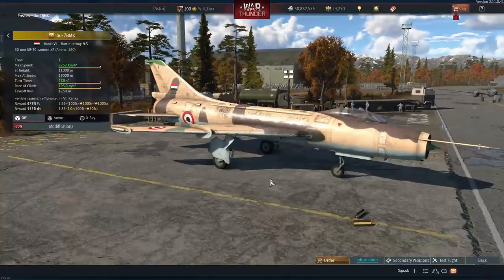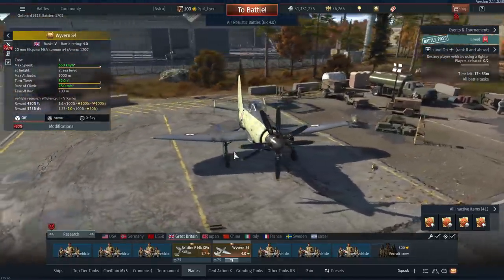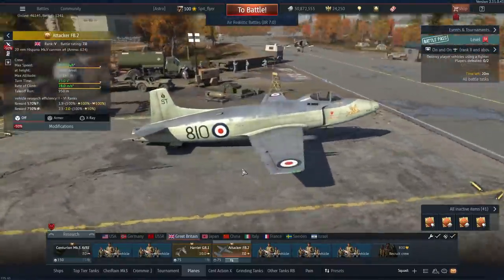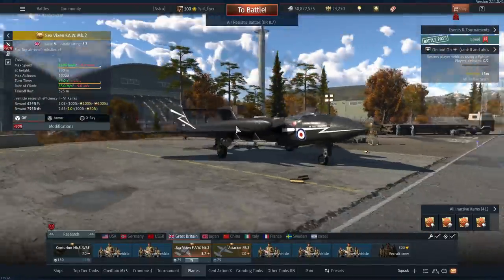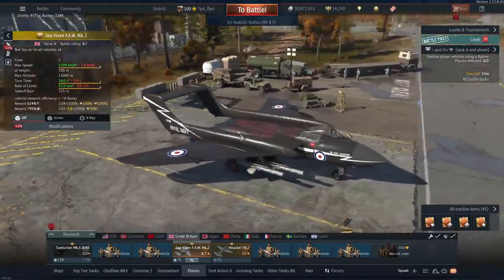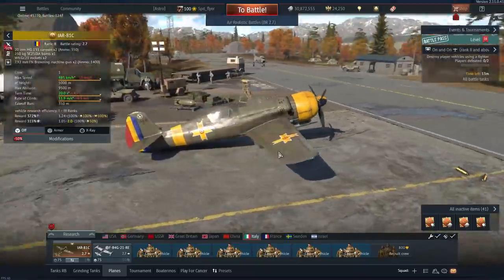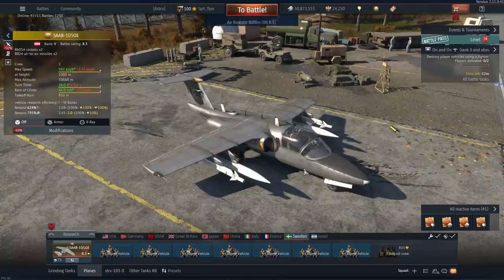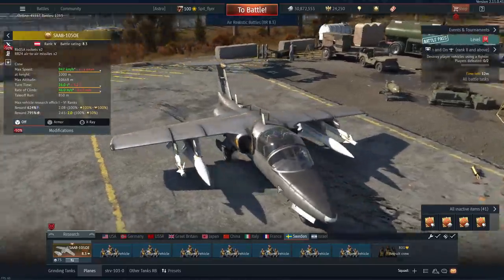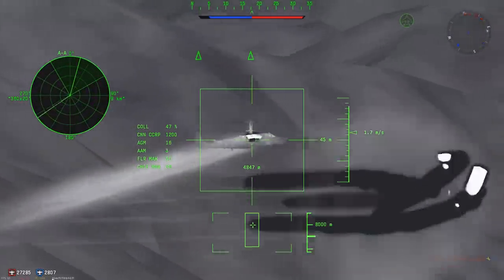Continuing on, we have the Wyvern S4 with excellent speed and a wide variety of weaponry, the Attacker FB.2 with 12 RP-3s, the Meteor F Mk.8 Reaper with insane ordnance options, and the Sea Vixen which you can kind of use for CAS, but if you do you're a bit of a heathen. The IAR-81 with good bombs and rockets, the French F-84F with four 1,000-pound bombs, and in the Swedish tech tree the Saab 105-OE with two RB05As. These planes are your best bet for CAS as they can reliably deliver decent payloads without breaking a sweat.